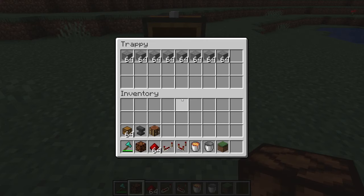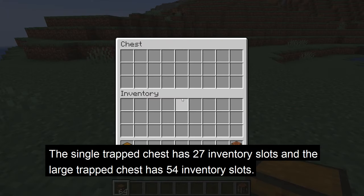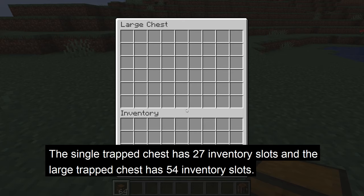If you enjoy this video, remember to hit the subscribe button and the bell notification to see when new videos come out. Let's start with the crafting recipe for the trap chest: it is a tripwire hook and a chest. The single trap chest has 27 inventory slots and the double trap chest has 54 inventory slots, the same as a normal chest.